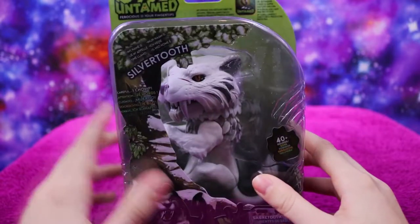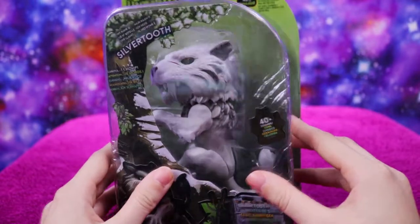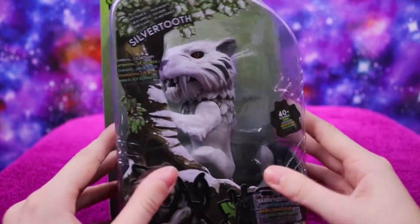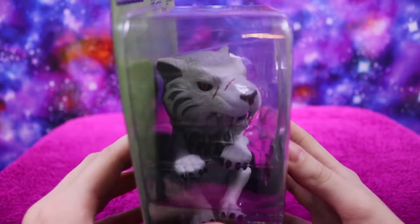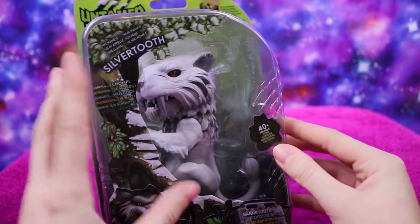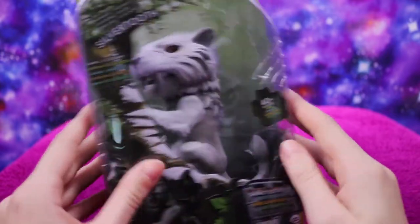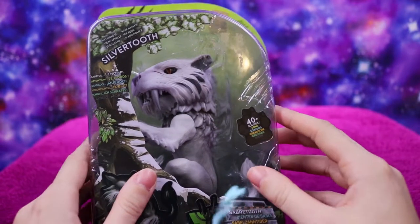Welcome back! Today we have one of the Untamed Little Fingerling toys to play with - this is Silvertooth. There was him or Bone Saw available, so I chose Silvertooth because he's a very pretty kitty. I'm super excited. I really wanted one of the dinosaur ones but I really love sabertooth tigers, so I decided to go with Silvertooth.